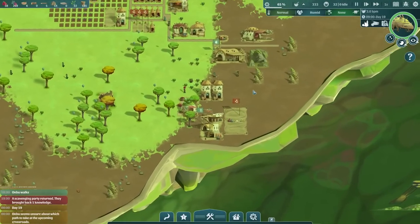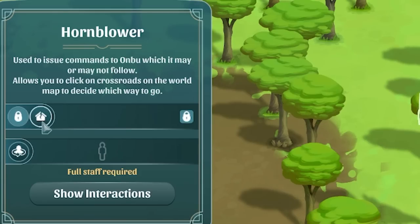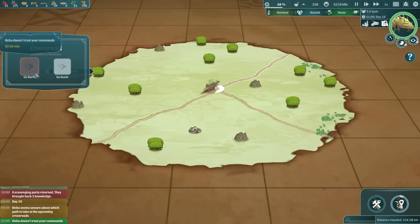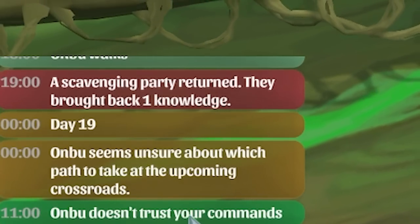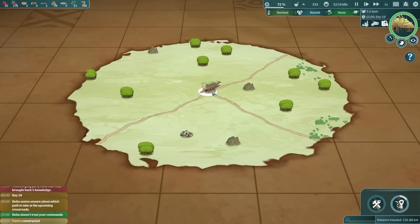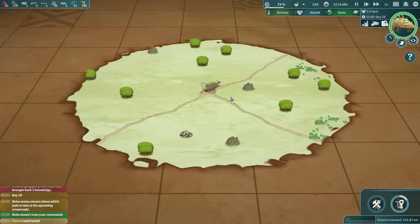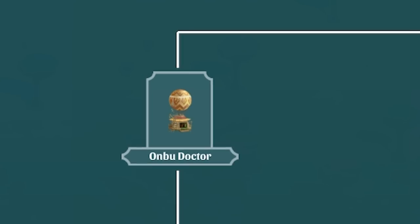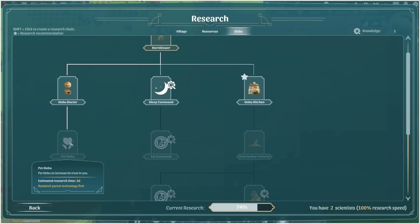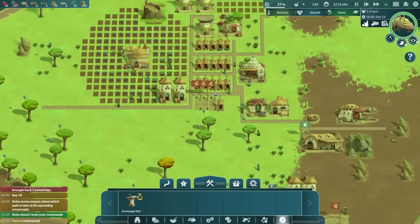We've got to think about direction. We can come in to the hornblower and unpause it. Here we can decide to go north or south - I'm going to say go north. Ombu doesn't trust your command - oh Ombu! Although he didn't listen he has still gone north, so that's good. I do need to get his trust up, so if we unlock an Ombu doctor and then pet Ombu that will increase his trust in us.